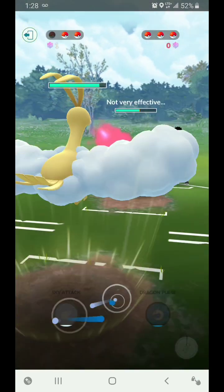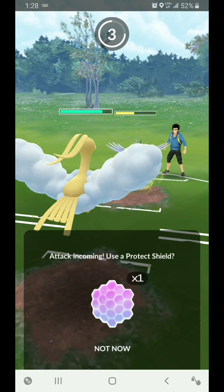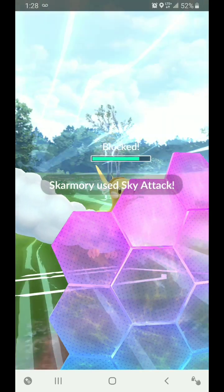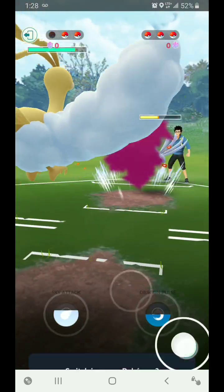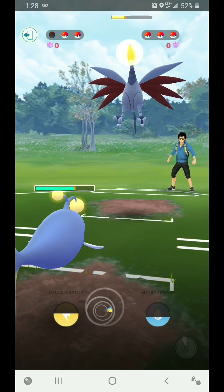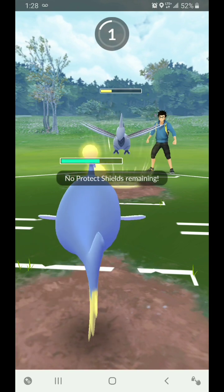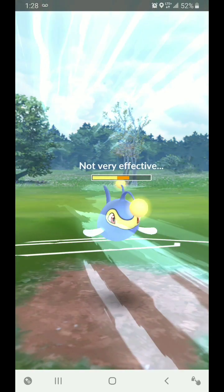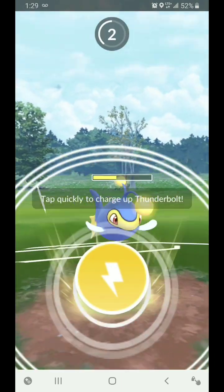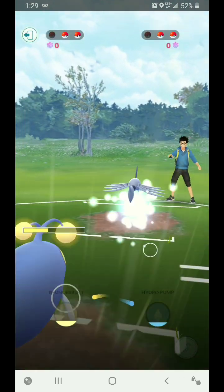He has no shield left, I have one, so I should be in a pretty good position here. I'm going to shield here and watch the clock on when I can switch. Oh, I can switch now. So he has no shield left, the Sky Attack won't do very much. Let's see if he switches — I don't think he can. I think he just switched into Skarmory right here, so he has the Quagsire left.